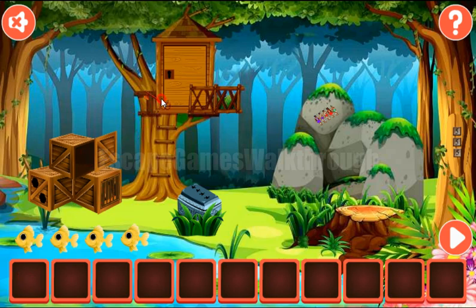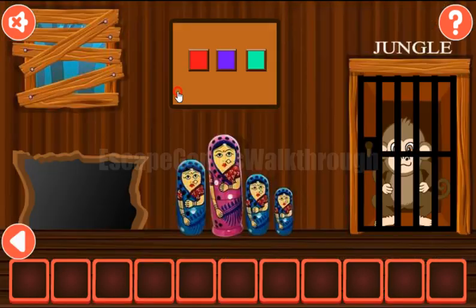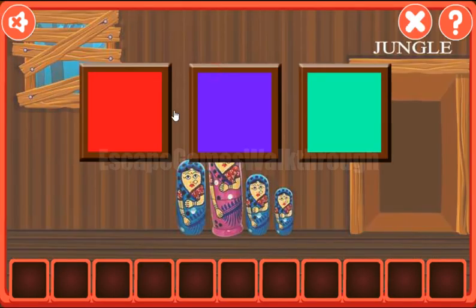We've got the key, so let's open the door. And before going in, let's look here. Here we can see the hint — it's colors blue-blue, red-red and green. So here are the same colored buttons: we have blue-blue, red-red-green.